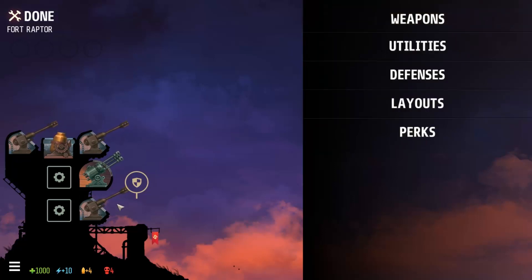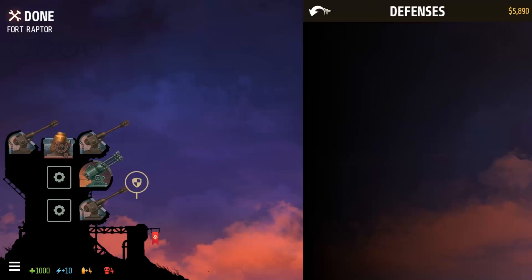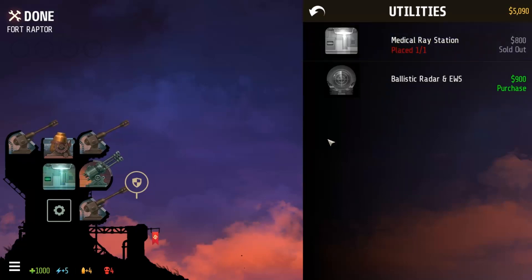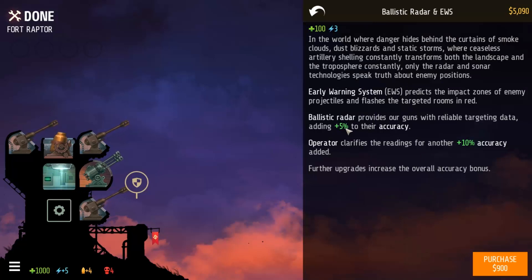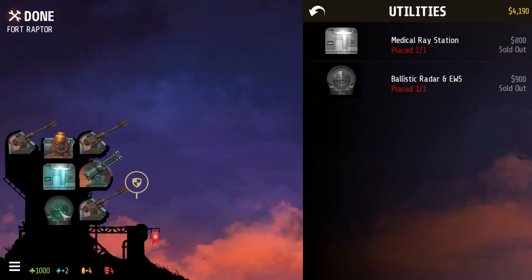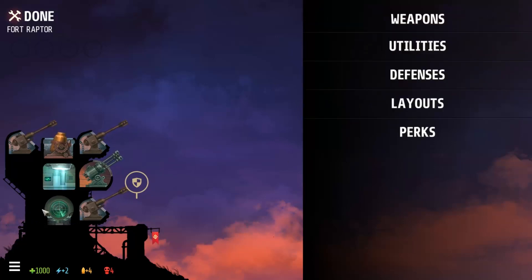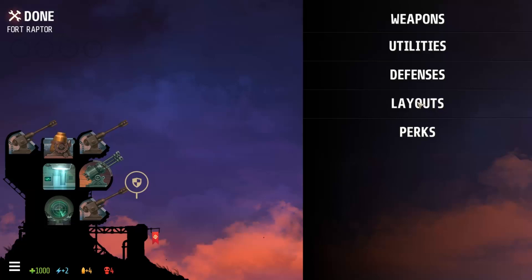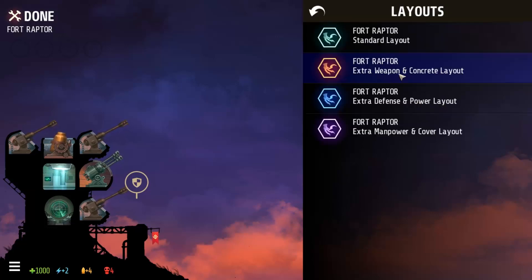So, defenses — we can't really build any defenses, but we can build some utilities. The medical ray station basically heals dying soldiers, pretty straightforward. We're gonna put that right here. And then the Basilisk radar, which predicts the impact zones of enemy projectiles and flashes the targeted rooms in red. The ballistic radar provides our guns with reliable targeting data, adding 5% to their accuracy. Also there's an operator which gives another 10% accuracy to our weapons as well, so it's pretty necessary to have one. You also get perks which you gain as you play, and layouts which give you different configurations for your fort. I chose the one with extra weapon and concrete.